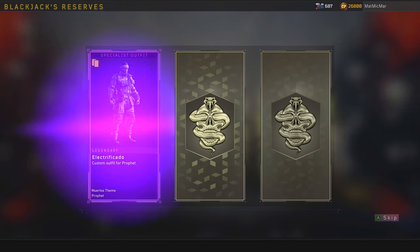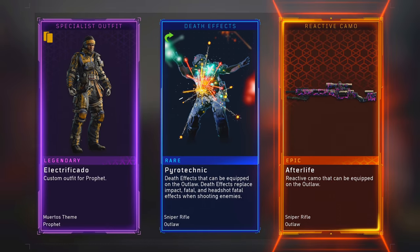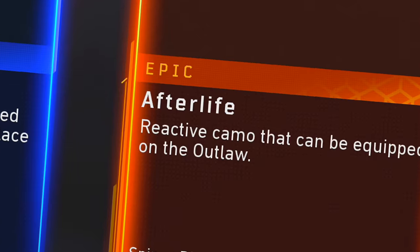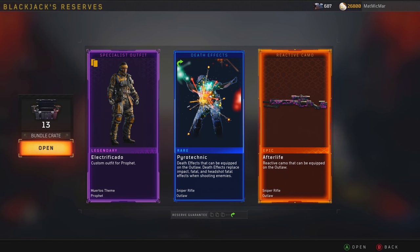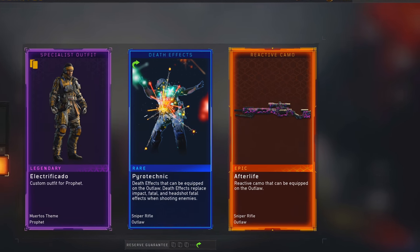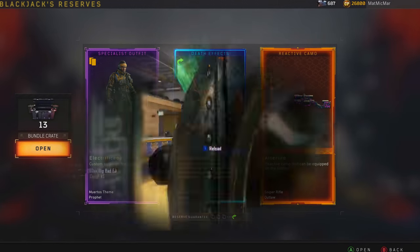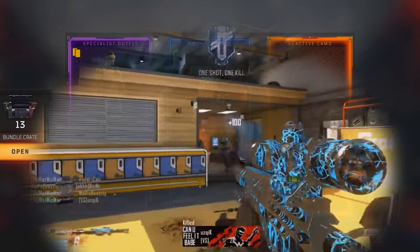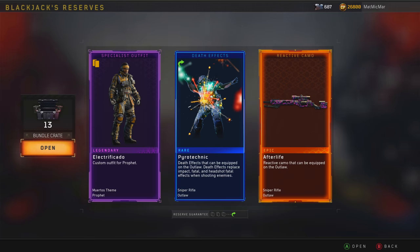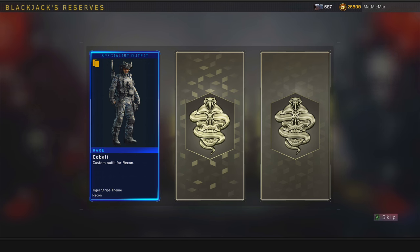I'm so excited, I love new stuff! Afterlife - it's like purple pink. Every time you get a kill it changes color. I'm so excited, I did not expect this stuff. After Life camo - new stuff, lots and lots of new stuff! I love this so much.